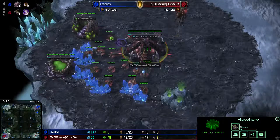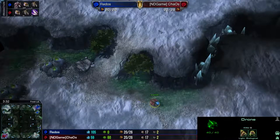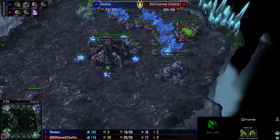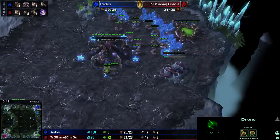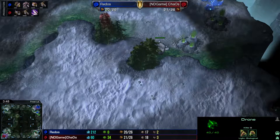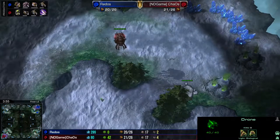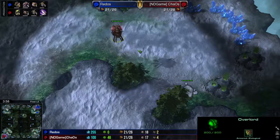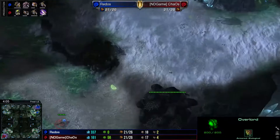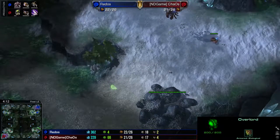Meanwhile, just going to be droning up for the most part and getting out my Queen, and then this drone's going to go scout the upper right-hand corner. Now I want to start to get my Overlords in position. When you know you're cross-position, you're actually not going to have to worry about these Overlords potentially getting picked off. So you can position your Overlords in a streamlined fashion to see whether or not your opponent is going to be sending lings across the field, because you want to know whether or not you're going to be attacked.